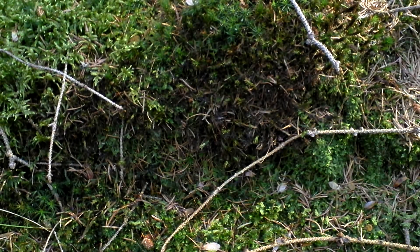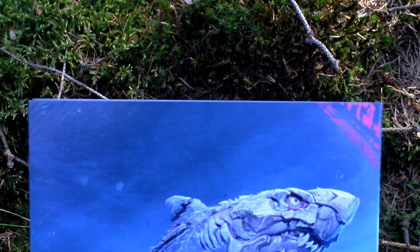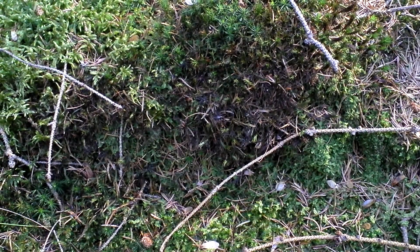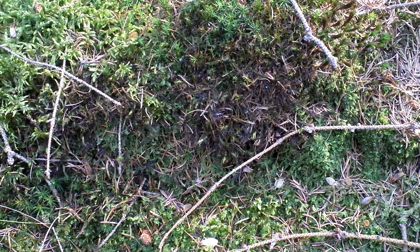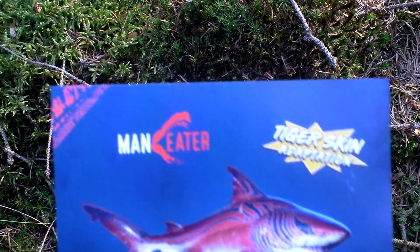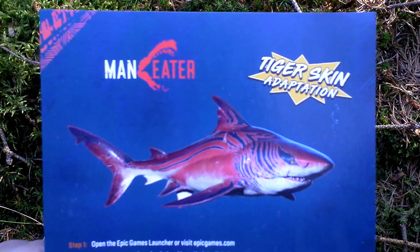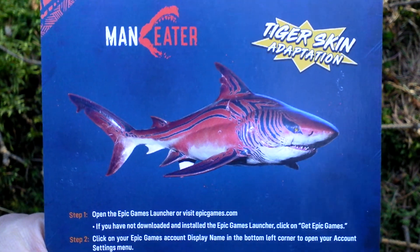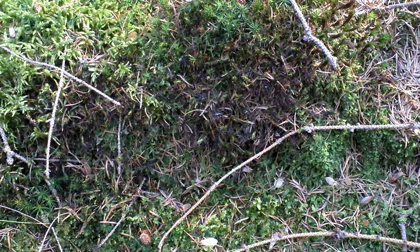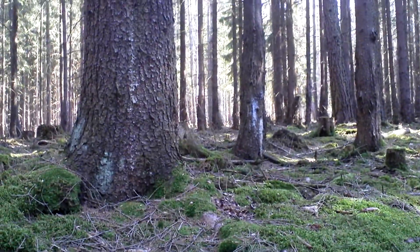And on the back side of this leaflet there is an online activation code for the Epic Games Store, since so far this isn't available on Steam, but it is prepared so it should be available sometime on Steam as well. However, the retail version features the Epic Games Store code, and there is also a leaflet with the tiger skin adaptation — a bonus skin that you can use that will make your shark a bit nicer. And that is all that was part of this small box DVD case release.